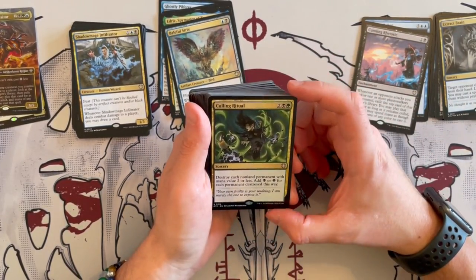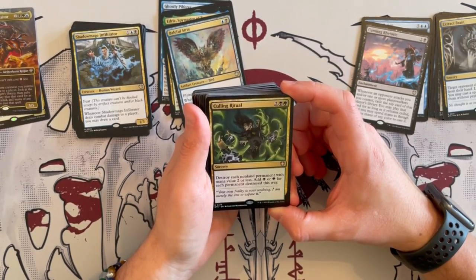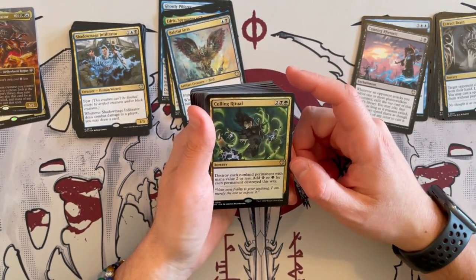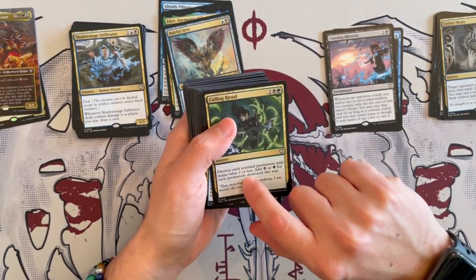Culling Ritual is great. Costs 4. Destroy each non-land permanent with mana value 2 or less, and add black or green for each permanent destroyed this way. More ramp, but at the same time you get to destroy stuff. That's really good — it counts treasure tokens and all that stuff. Very good.